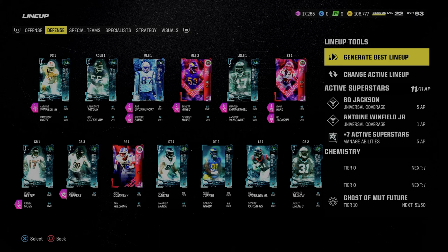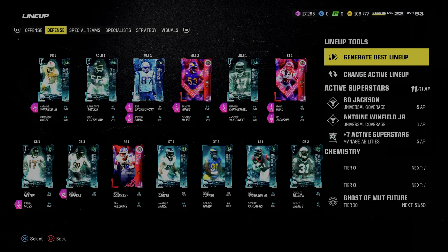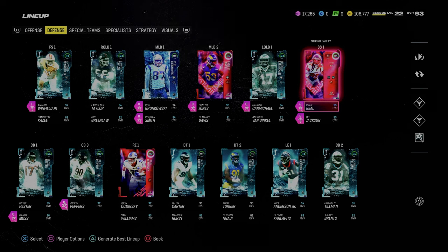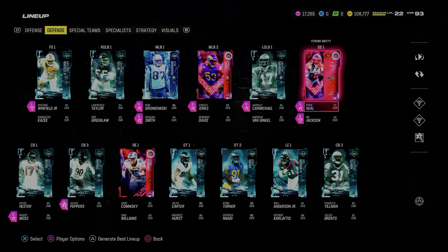Now let's talk about defense and what kind of abilities you want to be looking for as new cards come out. What you're really optimizing for in this year's game is your outside corners. If you can stack these two abilities it will 10x your defensive effectiveness, especially combined with your free safety zone blitz out of Dollar — which is the best defense in the game.